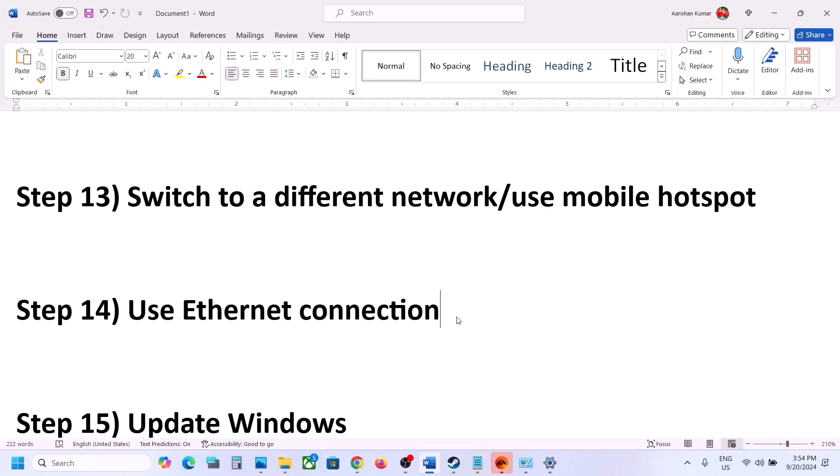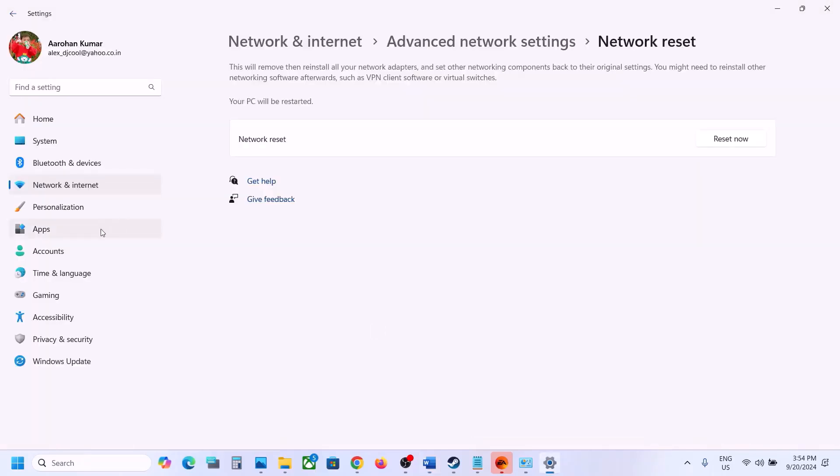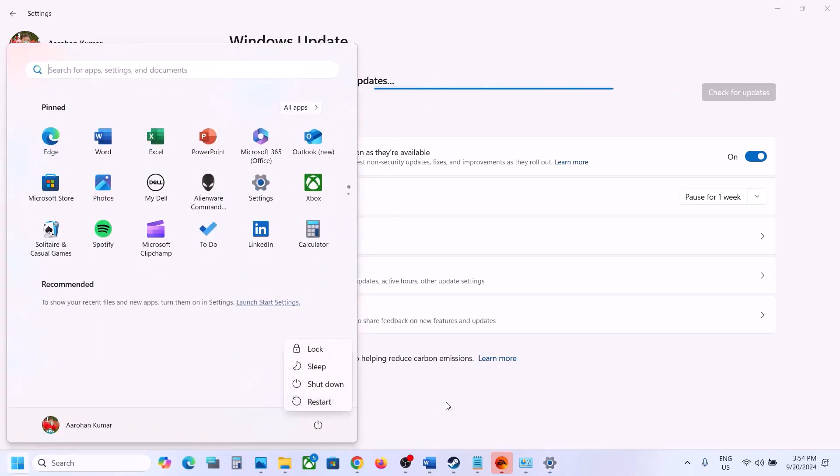Next step: update Windows to the latest version — this is important. Go to Windows Update (or Update and Security), click 'Check for updates,' and once all updates are installed restart your computer. After the system restart, launch the game and check.